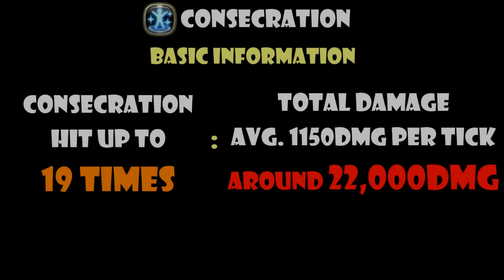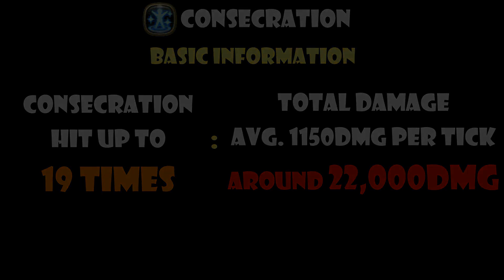So if you didn't bother counting, Consecration can hit up to 19 times, and given the average damage of around 11-50 damage per tick without a Cure Relic boost, that's a total of around 22,000 damage — which is extremely high considering that it's just an AoE aura placed on the ground.